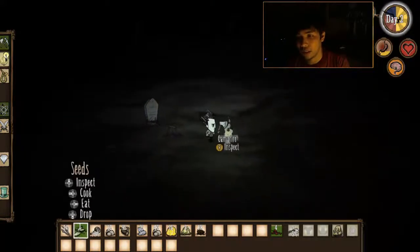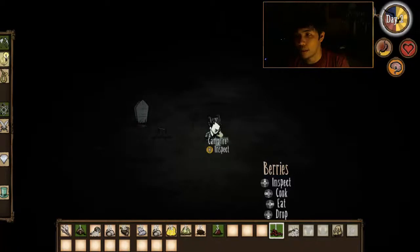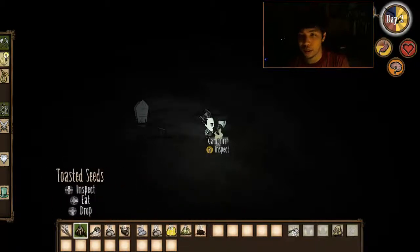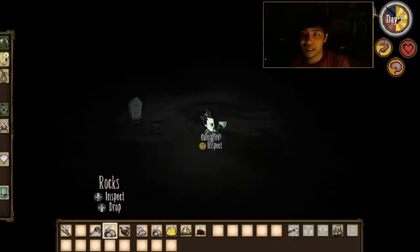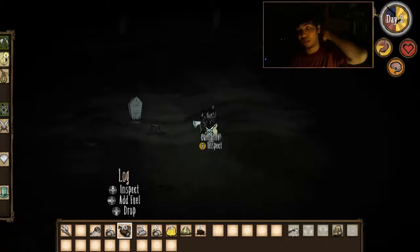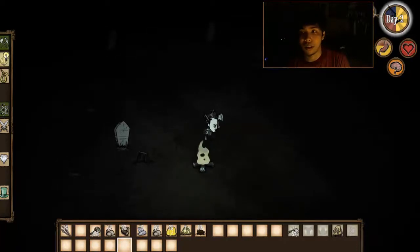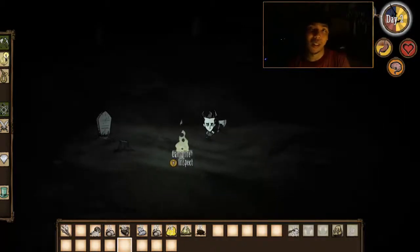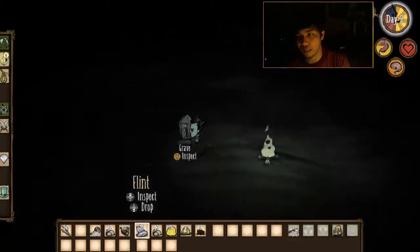I've been reading the forums lately and I saw a thread which said 'what do you want in Don't Starve, what do you want in future updates?' There was a big complaint that I kind of agree with. People want a reason to go to the underground — there isn't really a huge incentive. The only reason would be if you can't find rocks on the overworld, or to get thulecite and other stuff. Maybe if there was something you absolutely need down there, that would make it better.